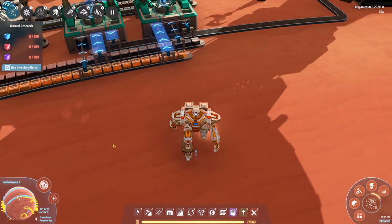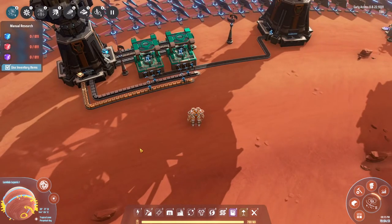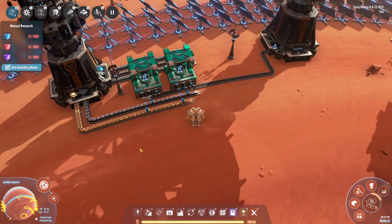Hey, this is TDA and welcome back to the 17th episode of our by the book Dyson Sphere let's play. This is our by the book let's play where we're using blueprints to do stuff a lot faster, and we're going to need that because we're getting to the end of the game. But that doesn't mean we are done — in fact it means we have a lot of stuff to do.